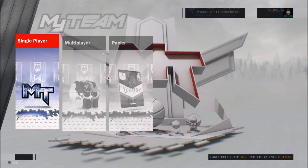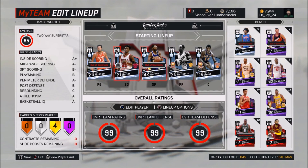Once I get this pink diamond Elgin Baylor, if I get him and Sidney Moncrief, then I'll have an all pink diamond, diamond, and amethyst lineup. And that is just going to be really rewarding to me — I can't wait for that.